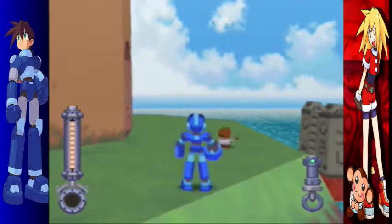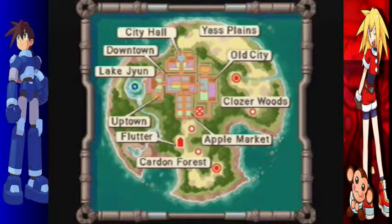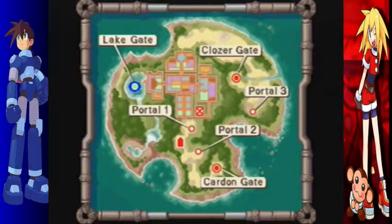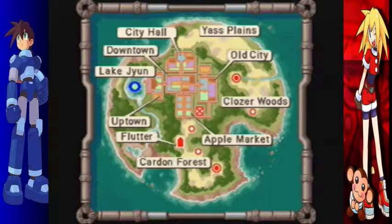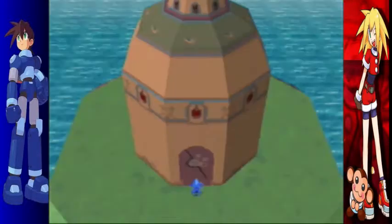Welcome back to Let's Play Mega Man 64. I want to show you something before we do anything. Here's the map of the island. Remember, we're inside the lake — this lake that goes all the way down near Carlin Forest. And this is relabeled where all the sub gates are. We're on an island in the middle of a lake on Cadillac's island. So this is an island within an island. Cue your inception music here.